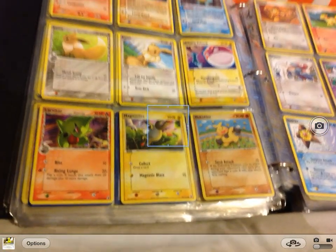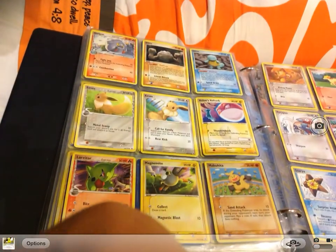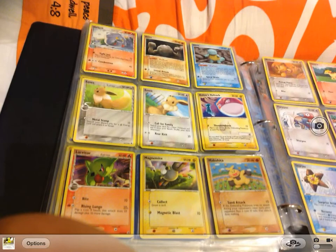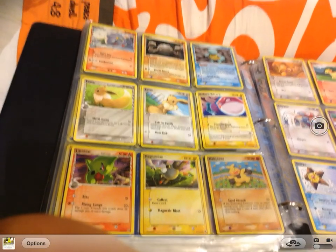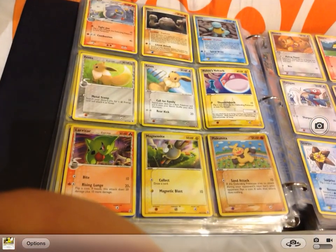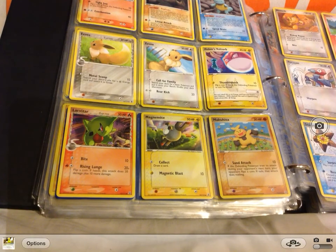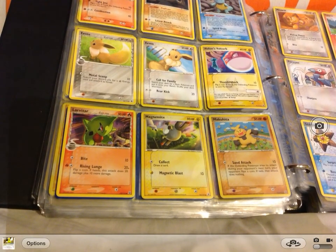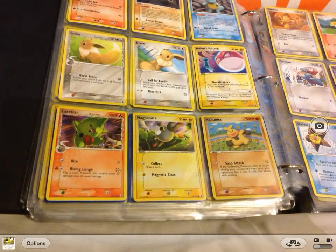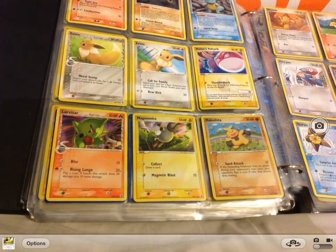Next we have a Scyther. A Ditto disguised as a Geodude. Another Ditto disguised as a Squirtle. Eevee. Another Eevee. Holland Voltorb. Larvitar. Magnemite. And Makuhita.